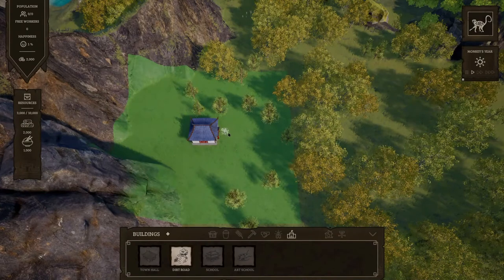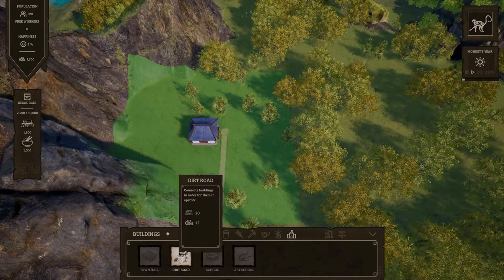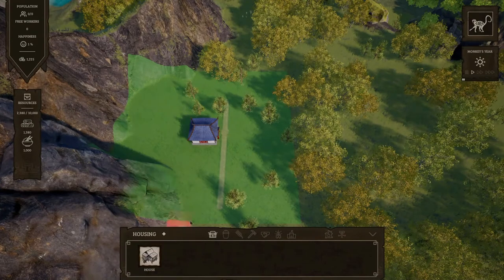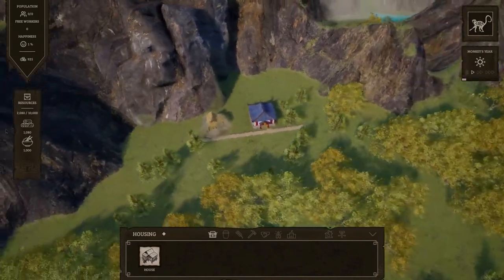We'll go at the front there, and we'll go up. Does the road cost anything? The next one was houses, wasn't it? Right, we'll put a wee house there. There we go. Here comes the house. Now we need to be careful that we don't click on the wrong thing again. Look at that!